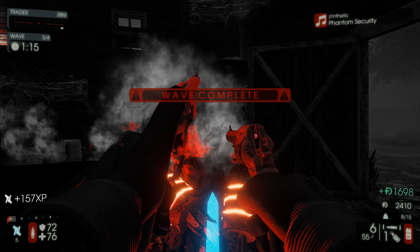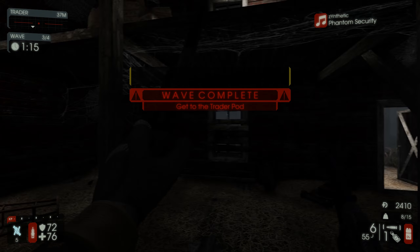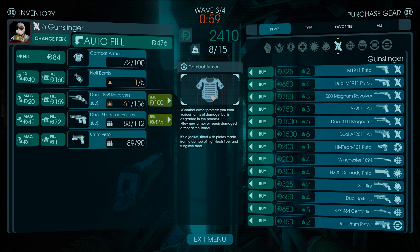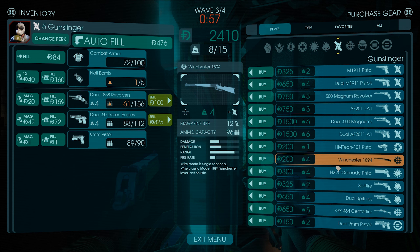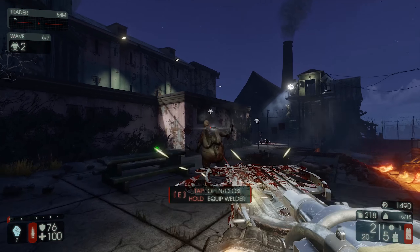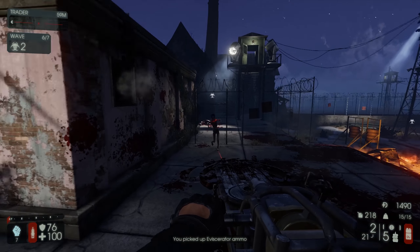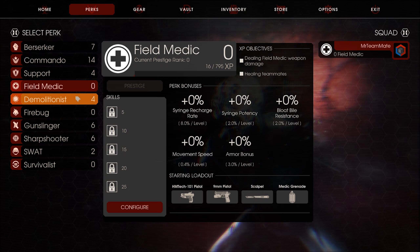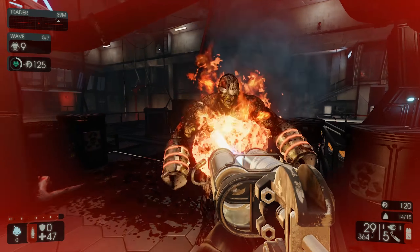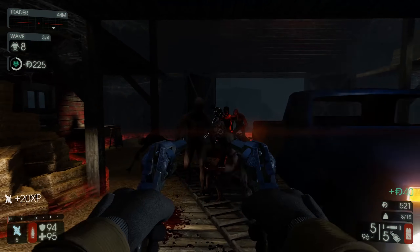You earn Dosh — aka money — for killing Zeds, which you can spend at a pre-selected trader pod located somewhere around the map. There is a crazy amount of weapons in this game, ranging from simple firearms to crazy machinery. If you want to prepare yourself in the best possible way, you'll want to stick to your class-selected weaponry. Because in Killing Floor there are classes — 10 in total — and there's definitely something for everybody, from sword-wielding maniacs to pyro-engineers to your favorite gun-slinging, pistol-wielding mother-trucker.